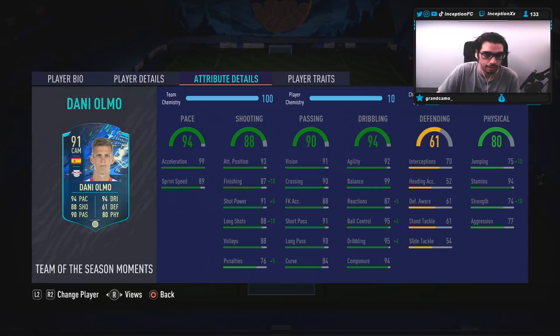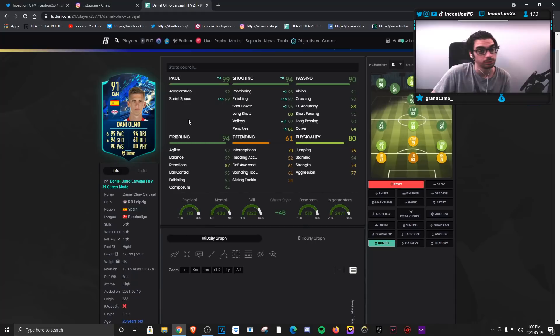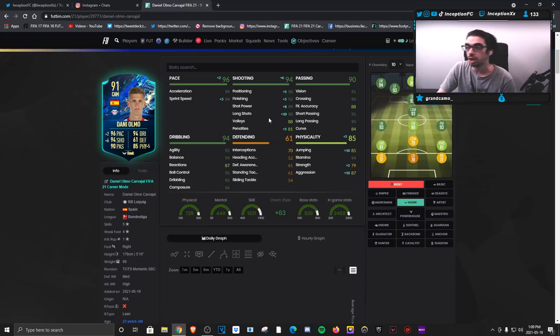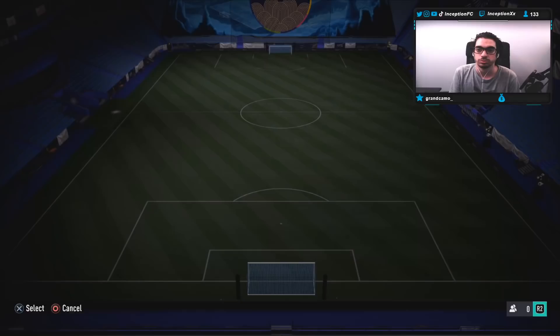There are two or three different chemistry styles that make sense for a card like this. If I feel like his dribbling is super saucy with the marksman and I can take it out, I would give him the hunter chemistry style, because the hunter would boost his shooting by a plus 10 for finishing and a plus 5 for shot power, while giving him the sprint speed boost. But if his attacking AI works a certain way, I might just give him the hawk because of the shooting boost — 92 finishing is a good cutoff as long as you improve shot power and long shots as much as possible. I do give chemistry styles to test out the card in certain situations.